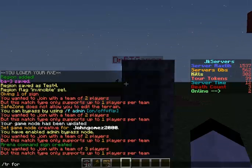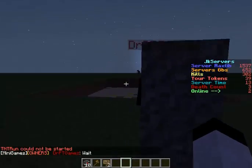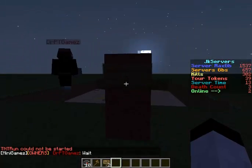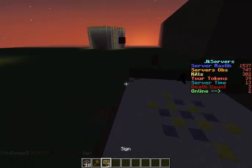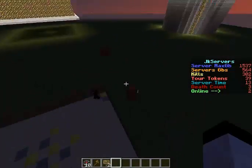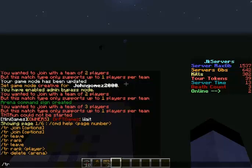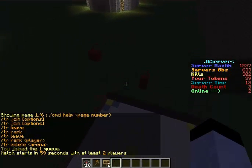Then you want to do tnt force start. It actually starts itself. I forgot to unset the thing. It does work, I just need to go back in my config and fix the config again. It does work, it's just acting dumb again. It'll say that — if it says that, it worked.